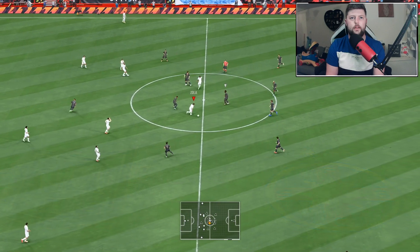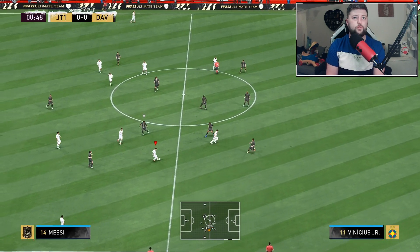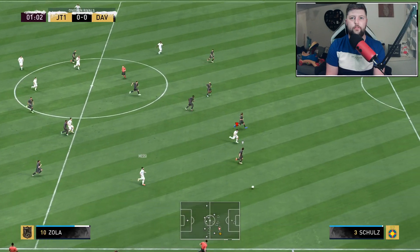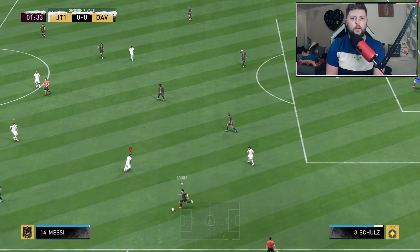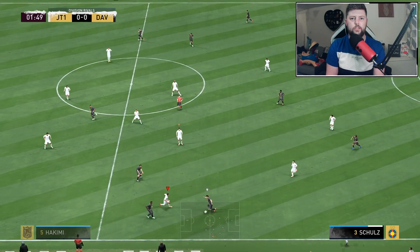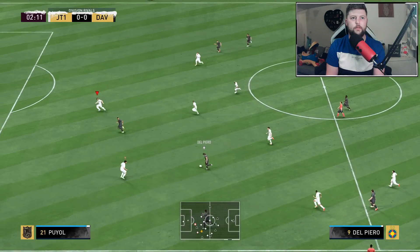Let's look at how Zola plays then. Del Piero in terms of how he plays was normally pretty good - very quick, very agile, nice on the ball - so I'm expecting Zola to be very very similar.